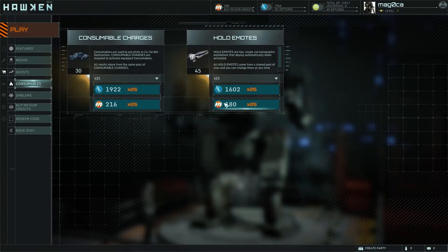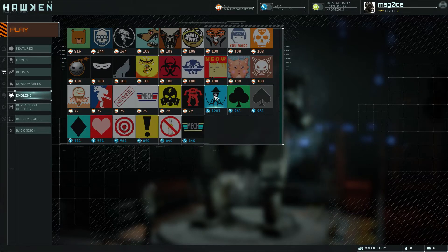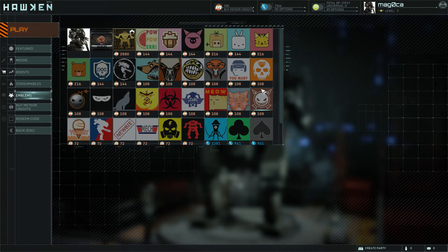Consumables — these are consumables in the game, things that you would use. I don't use them. The hollow emotes give you a little hollow emote that you get to pick, where you can deploy it within the game and kind of taunt other people with it. Emblems — you can buy all these emblems, but only a few can be purchased with Hawken credits; the rest are purchased with meteor credits. Some of them are a little ridiculous in the price.